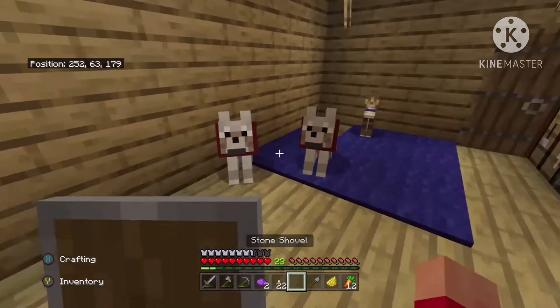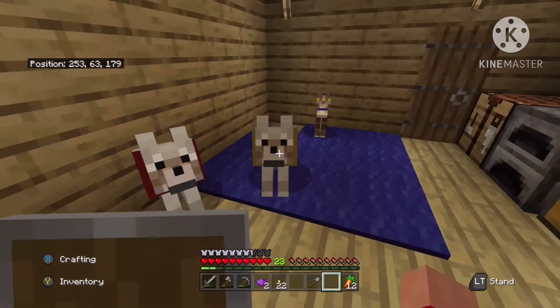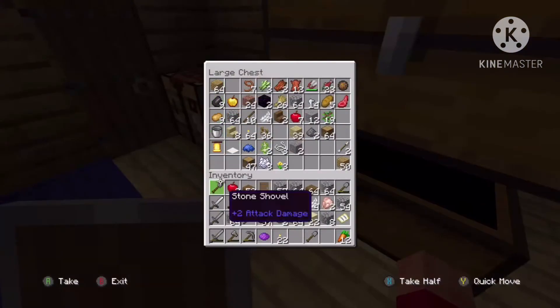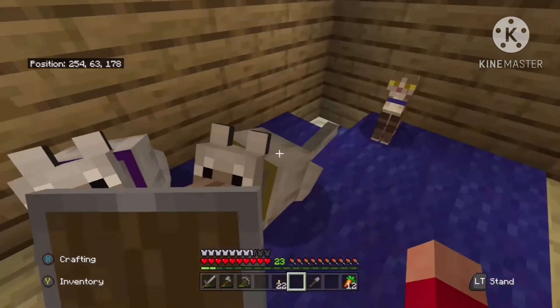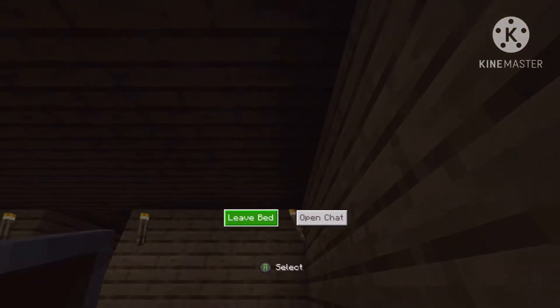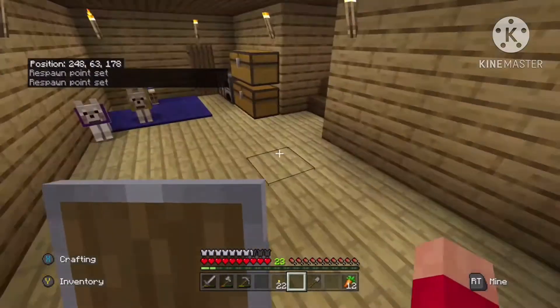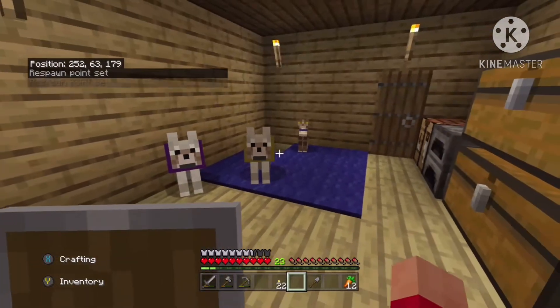I gotta name both of them actually. I was thinking of a name — this one right here is Luna. This one we still gotta think of a name, but I will give it a purple collar. Luna gets yellow. I didn't want to give a dog blue because my cat's already blue, so I got Ginger.